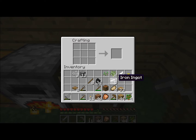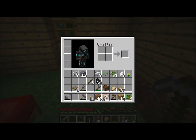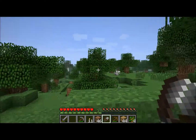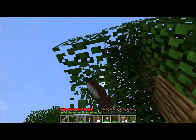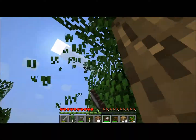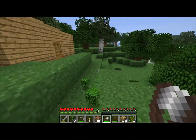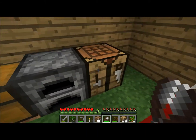I have five iron ingots. I will make shears. Now you can destroy the leaves faster, and you can also shear sheep, and you actually get leaf blocks left. I think that's a pretty good demonstration.